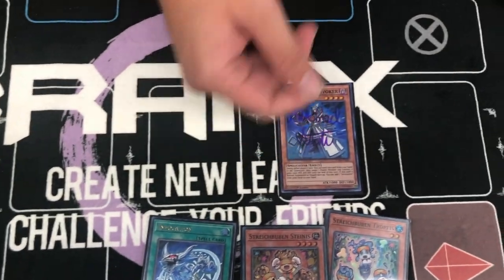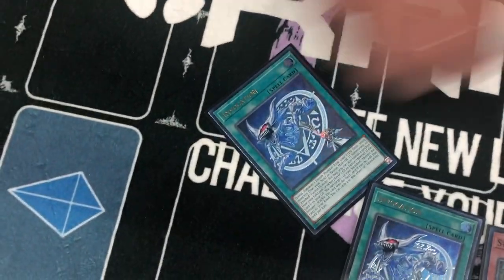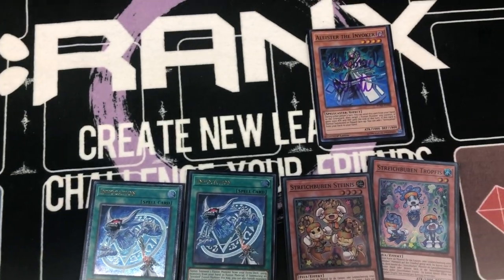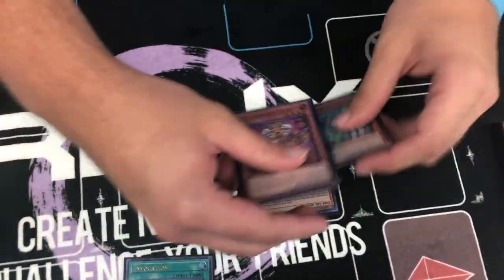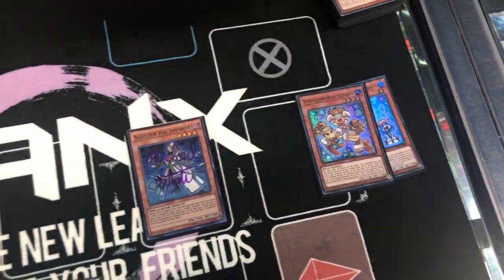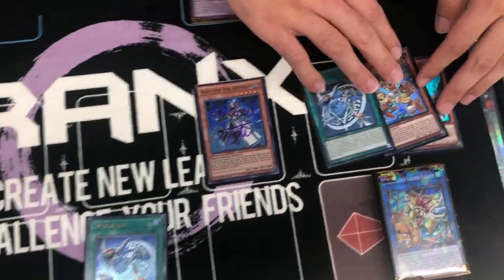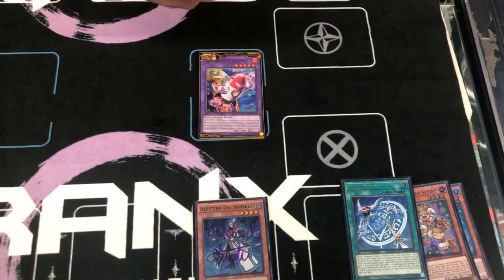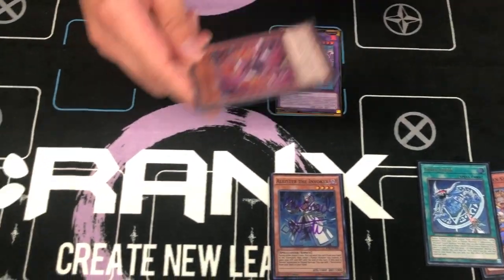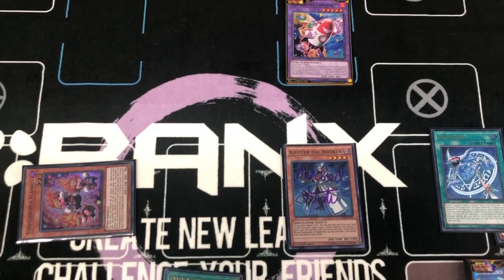So start off the combo — you're going to have Aleister under the link zone. You're going to get a second copy of Invocation, then activate Invocation. These are going to get two Prank Kids. You're going to special summon this and special summon here, so your chain links are going to be Chain Link 1, Chain Link 2.